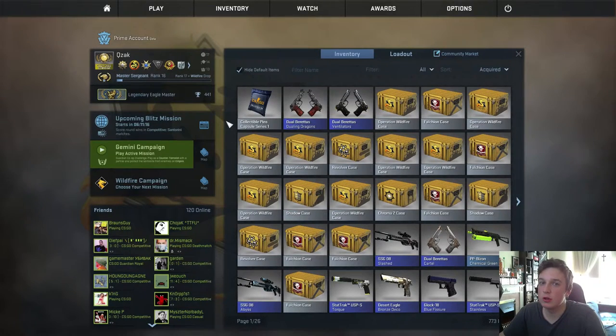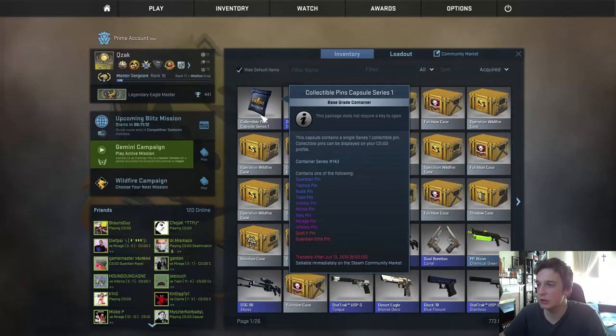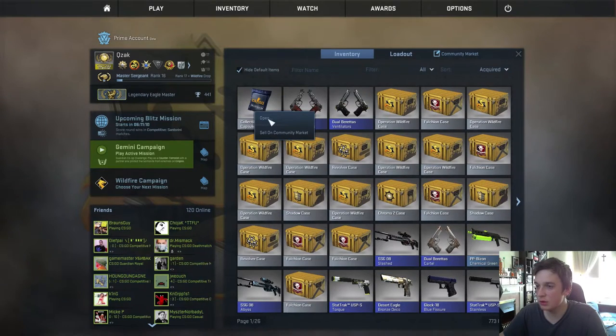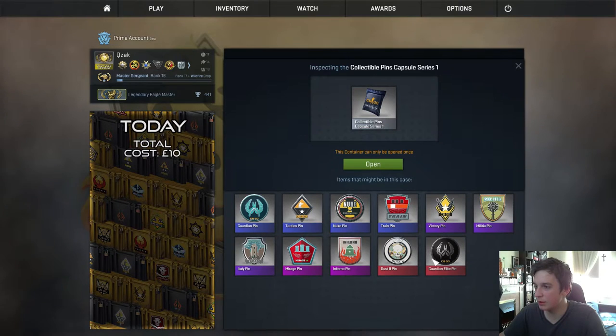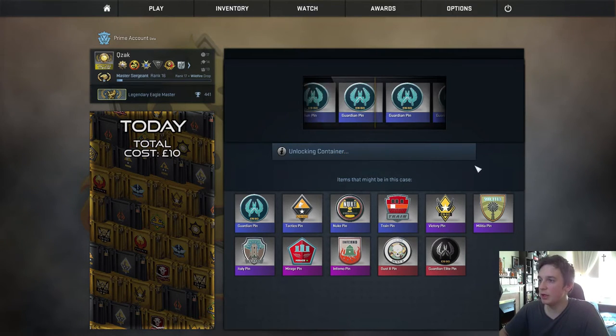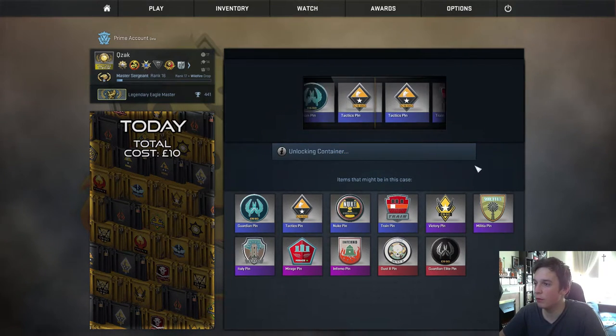Hello and welcome to another daily case opening. Today we're going to open one of the collectible pin capsules — this is from Series One. The best item we can get is the Guardian lead pin, which should also give us a profit. Some of the pinks might too, but I think some purples won't give us profit. This cost me ten pounds on the Steam market, as I wasn't lucky enough to get one of the offers.